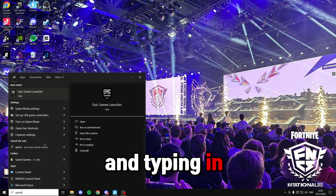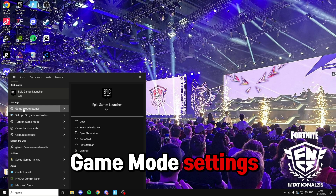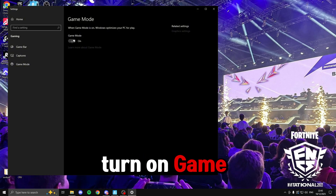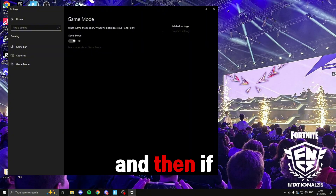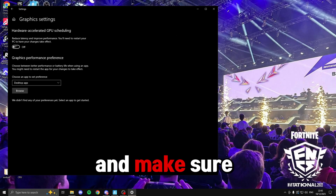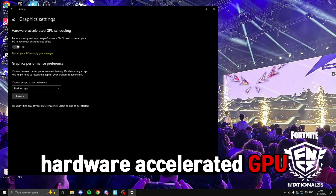Next, press the Windows key, type in 'game', and click on 'Game mode settings'. If you're on Windows 10 or 11, make sure you turn on Game Mode. Then head over to the right hand side and click on 'Graphics settings' — make sure you turn on Hardware Accelerated GPU Scheduling.